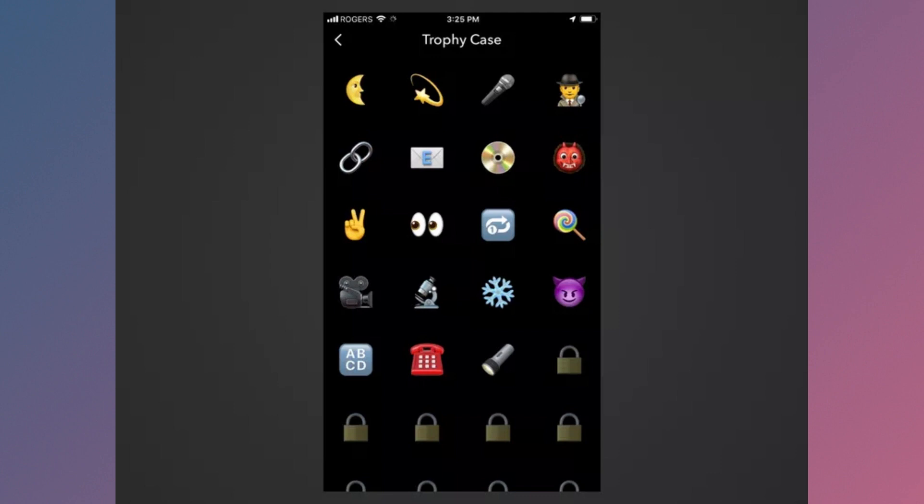Baby Trophy: Get your score to 10. Gold Star Trophy: Get your score to 100. Sparkles Trophy: Get your score to 50,000. Rocket Trophy: Get your score to 100,000. Ghost Trophy: Get your score to 500,000.